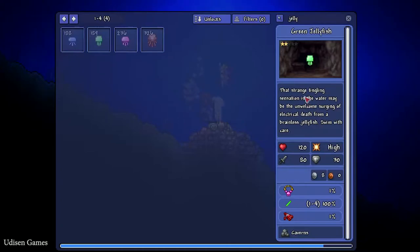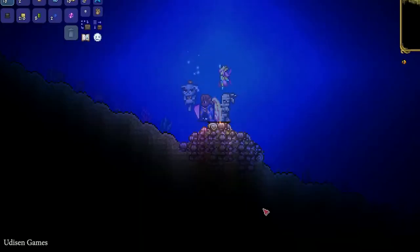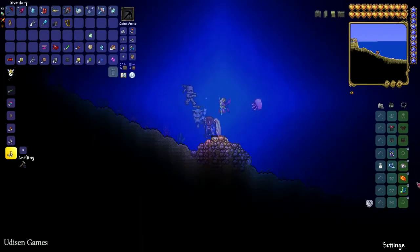Jellyfish can sometimes spawn in caverns in any biome, but in caverns they are usually very small and finding jellyfish there is rare. So I highly recommend working with ocean biomes. Also, the green jellyfish can drop a megaphone with a small one percent chance. This guy lives in the cavern layer.